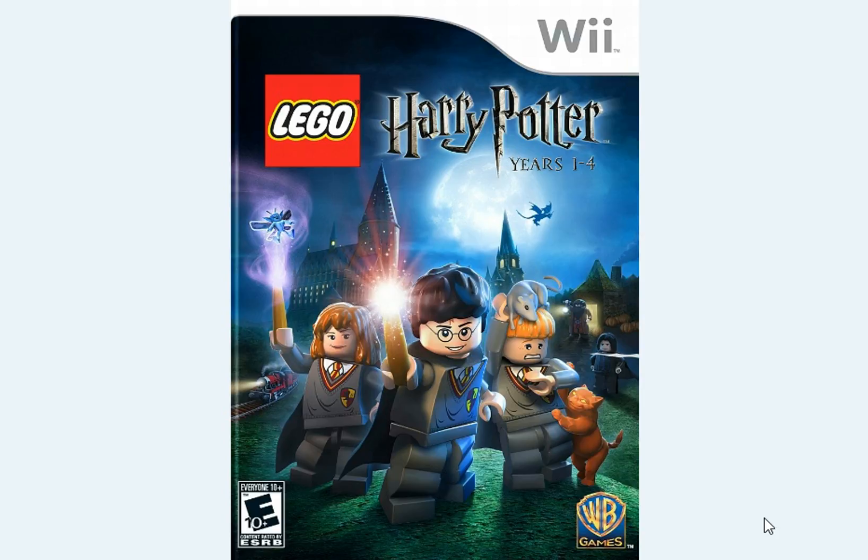It is LEGO Harry Potter Years 1 through 4, based off of the books slash movies — more like the movies, because it doesn't add stuff from the books that wasn't in the movies. It goes through Years 1 through 4: Sorcerer's Stone, Chamber of Secrets, Prisoner of Azkaban, and Goblet of Fire. This game came out back on June 29th, 2010 — five years old. In the U.S., it is a TT Games game, also a Warner Brothers game, and it is rated E10, as you can see there.